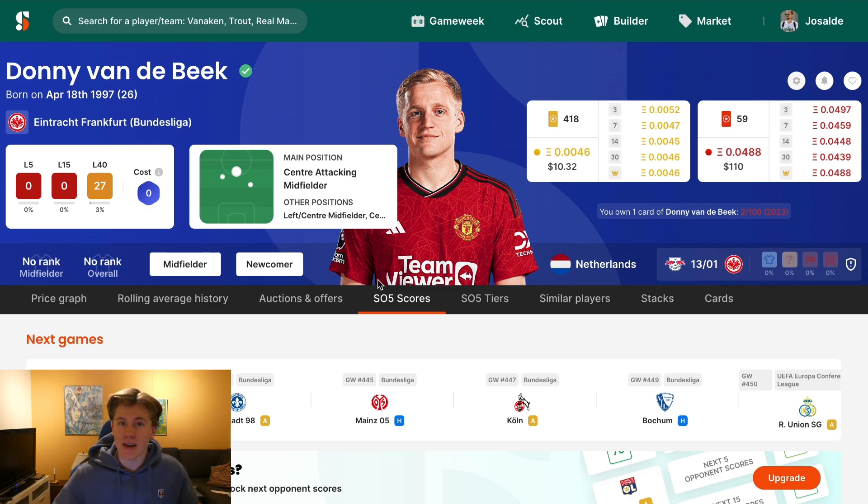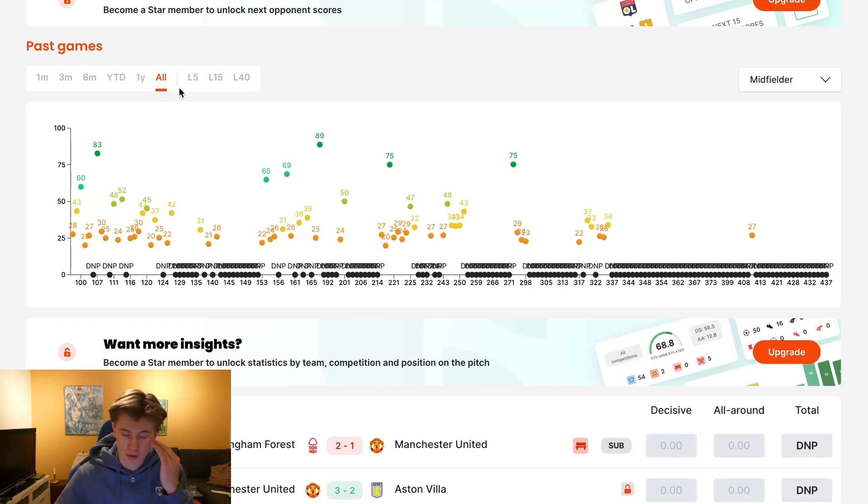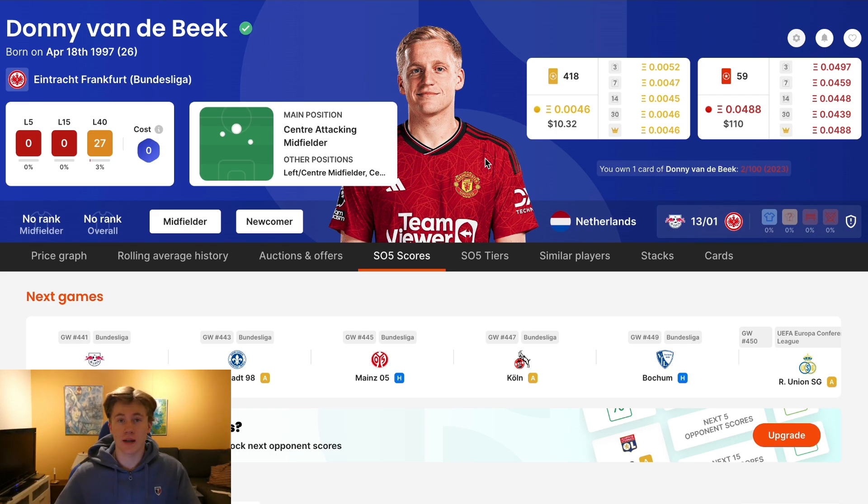Moving on, we have Donny van de Beek, and this is so exciting. I support Manchester United and I have him in my gallery. I will try to utilize him as much as possible, but I'm not sure if he's going to play against Leipzig. I think he should because he's such an underrated midfielder. I have no idea why Ten Hag hasn't tried to use him more — still in FA Cups he hasn't gotten a chance, and also in preseason. Manchester United is a club, and this hurts to say, but they have a tendency to ruin people's careers.